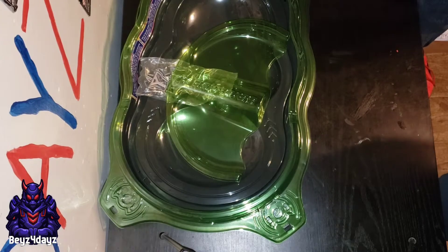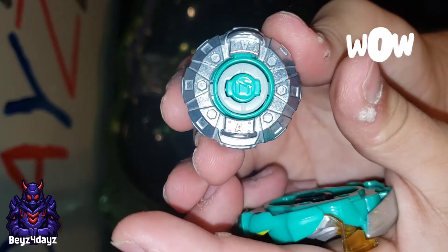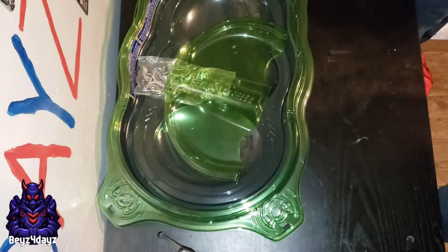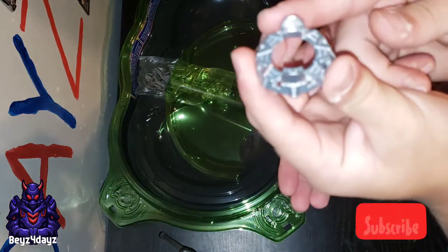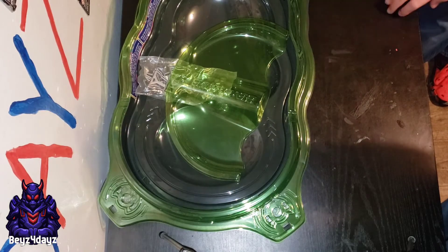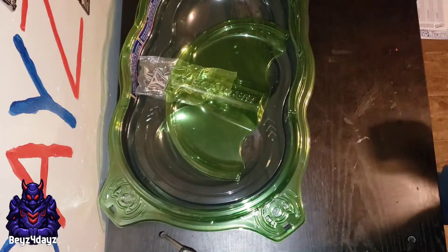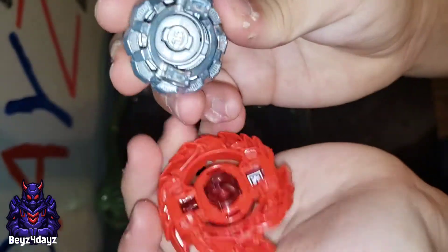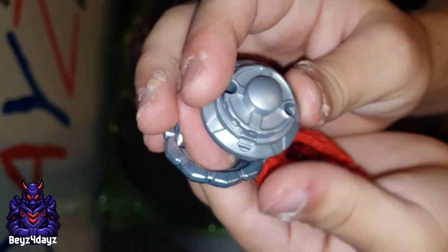Alright guys, we got all the combos. First, mine is Union Valtryek — the disc is Arm, and the driver is Destroy Hypersphere. For Monster Devilos, the disc is Vertical, and this looks like it's Octa Hypersphere. My second bay is Arrays Balkesh — this one is Down disc, and I like the armor on this one. The driver is Bullet Hypersphere.